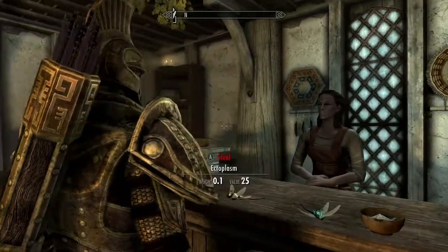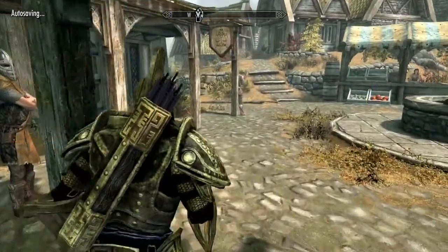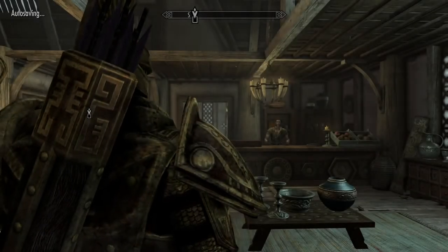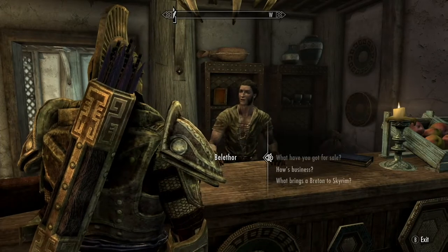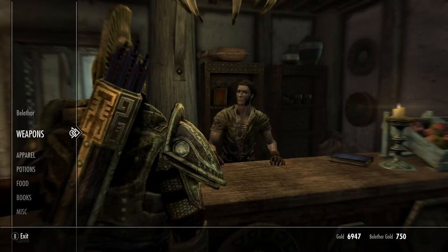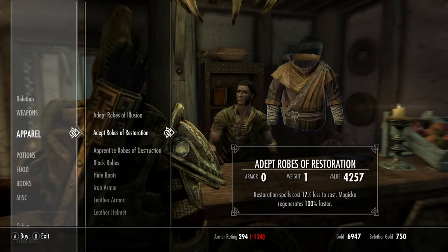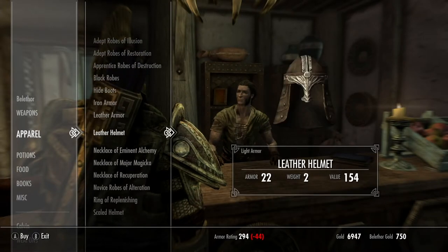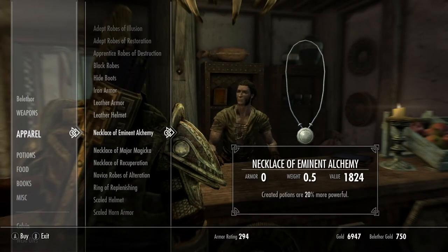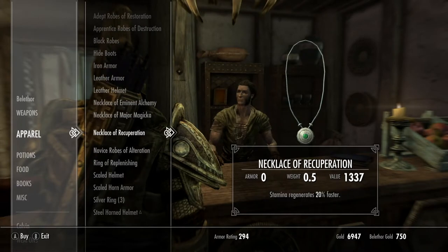Alchemy is the best skill in the fact that free ingredients, cheap ingredients — you make a bunch of potions and you sell them. Bellathor here, you can go to him and buy magically enhanced weapons, if he has them, or apparel. Right there — Necklace of Eminent Alchemy — that will raise the power of my potions. Necklace of Recuperation, all these different things you can buy.